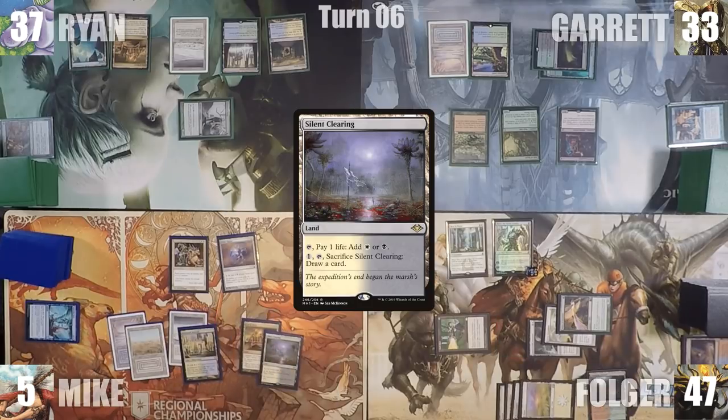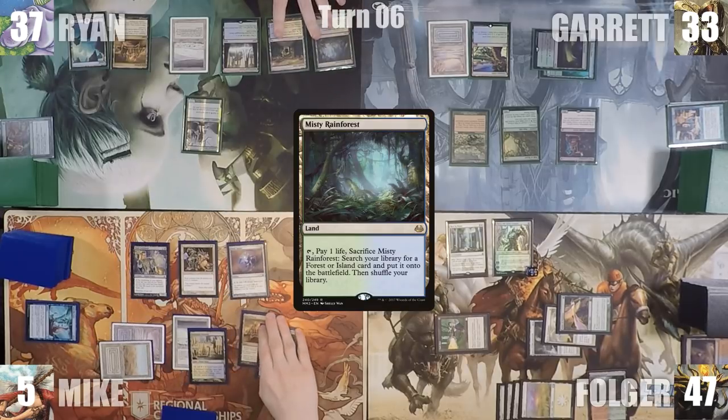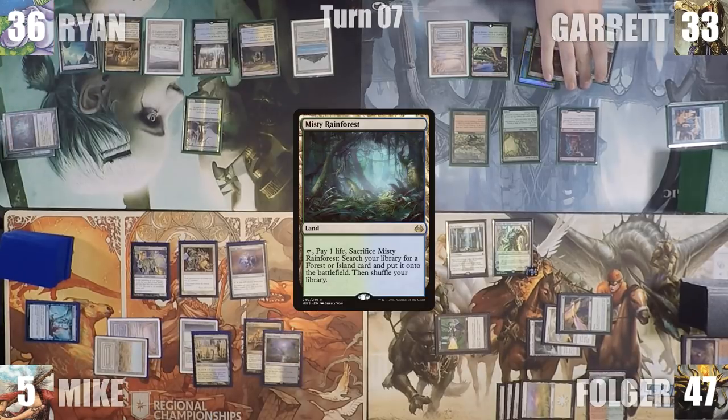Mike plays a Silent Clearing for turn, casts a Dark Confidant, and passes the turn to Ryan. Ryan plays a Misty Rainforest for turn, cracks it for a Tropical Island, and gives the turn to Garrett. Garrett plays a Misty Rainforest as well for turn and passes.